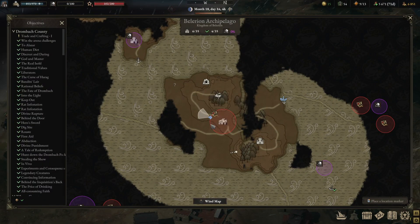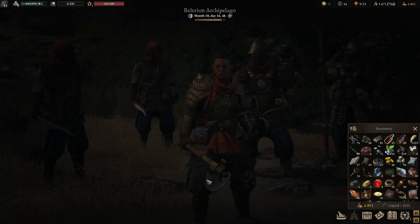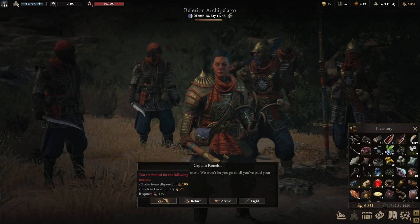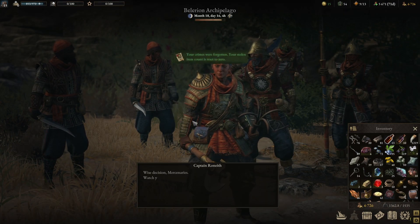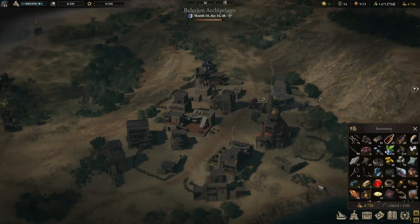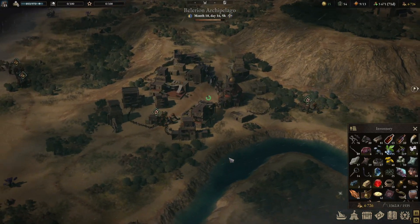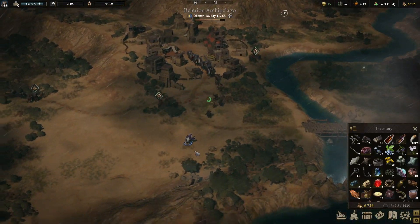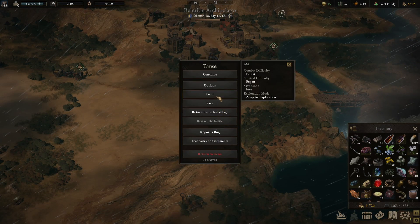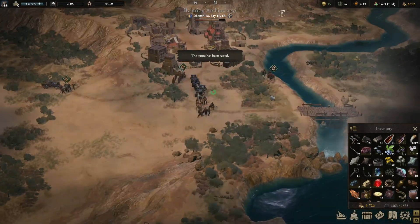I cannot say I'm happy about the overall quality of the game, especially because there are so many problems and issues. They're supposed to make the game fun, not stupid. Where are the rats? We don't know. Where do you get the ghost ship combination? We don't know - I guess it'll be for later. It's such a big waste of time.